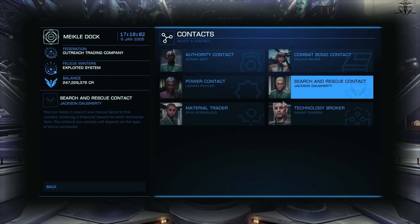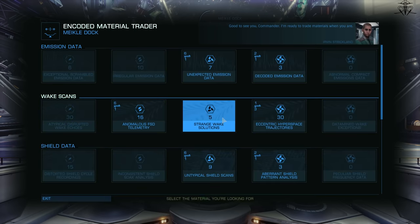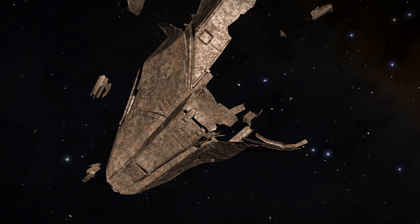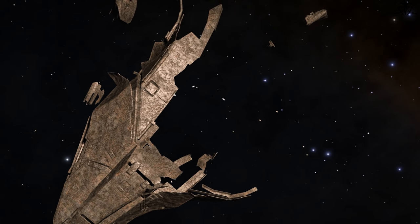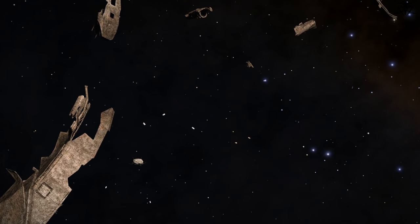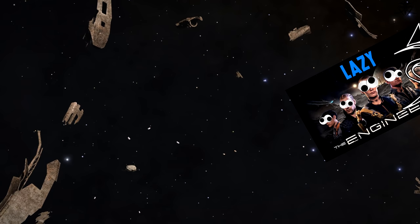And once you've collected enough of those grade 5 materials, just go trade them downwards, and that's pretty much all you need to know about how to farm materials in Elite Dangerous. It's disgusting, and y'all love it, but it's literally a symptom of a bigger, wider problem in Elite Dangerous.